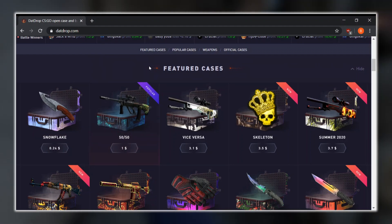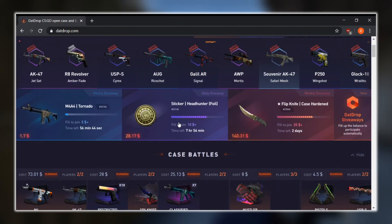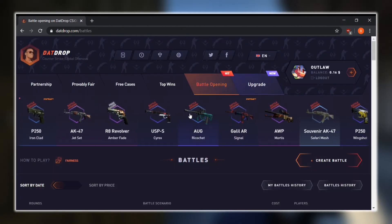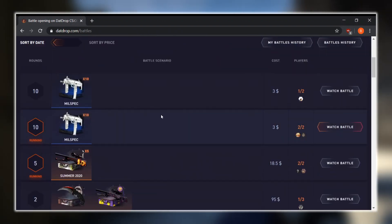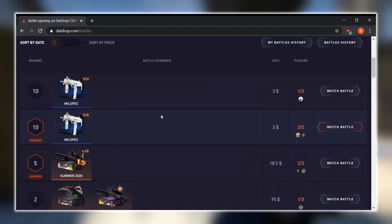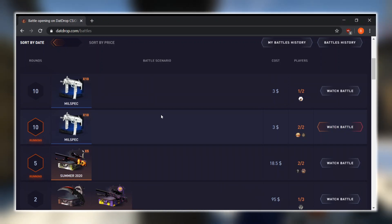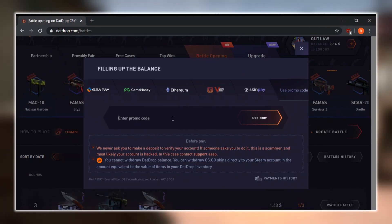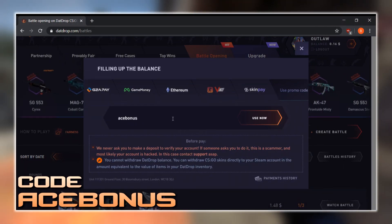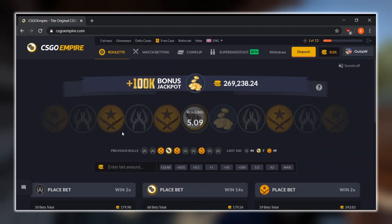They also have higher-tier cases like the White Walker and the Nightmare, but personally what I find most entertaining is the battle opening mode. You battle against other people opening skins, and if you end up with the better skins overall, you take home all the skins that everyone opened — it's a really cool way to profit and a fun way to gamble. Be sure to hit the plus and type in the code ACE BONUS if you're interested in using the site.